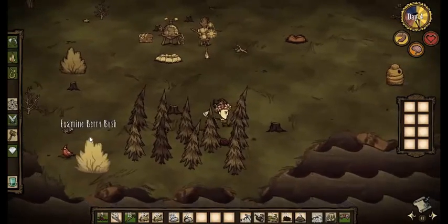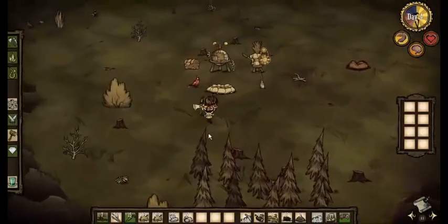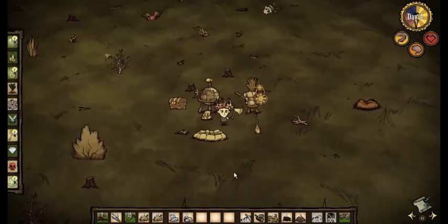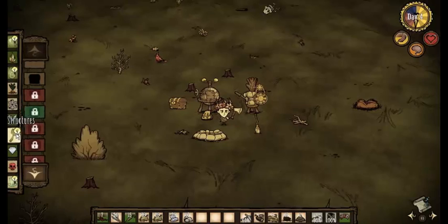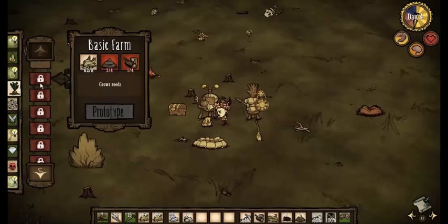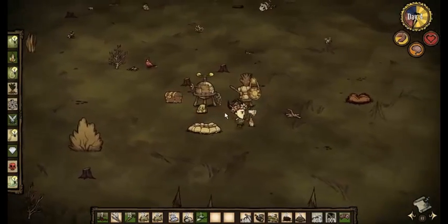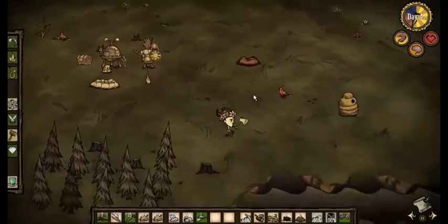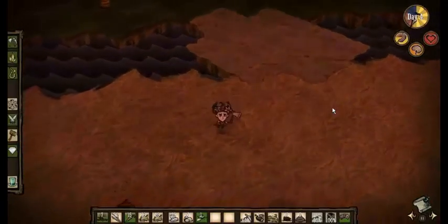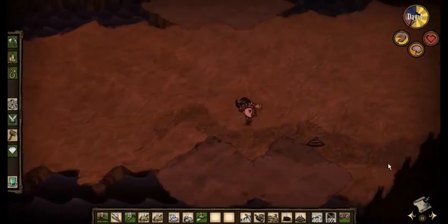A bird's going to eat the seed - nothing I can do about that. Let's make a log suit from the fight menu. You can equip it, but then you can't equip the backpack, so you're limited. I just wanted to unlock it - it's good armor for now. Everything's just for now. You can unlock everything just by doing stuff. I don't think the beefalo are going to be that useful to me - if there's only one, he won't breed more, and you do need to kill some beefalo eventually to get their fur for winter gear.